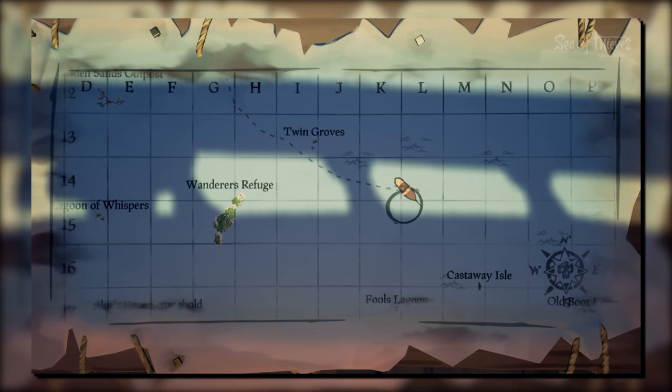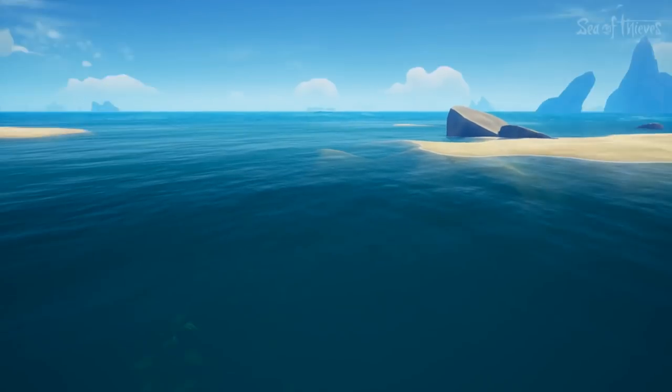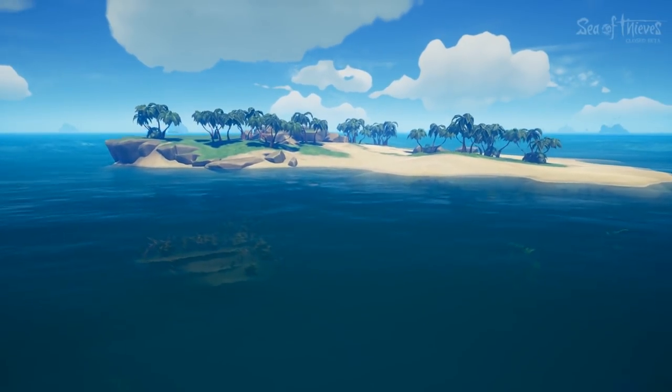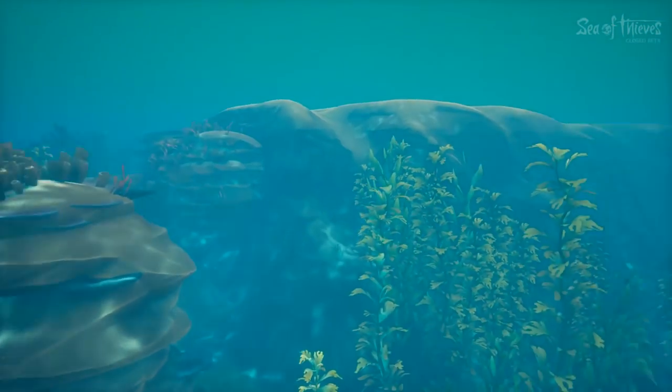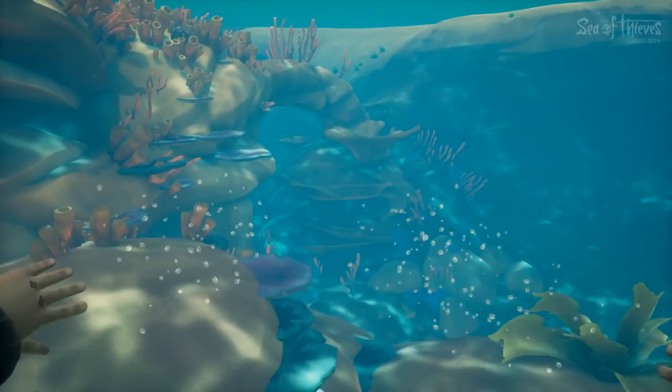There are two small islands with not a lot on them. There are none of the painted ritual stones, there are no landmarks, and there's no intro as you sail up. In fact, most of the interesting things about this island are actually underwater around it.